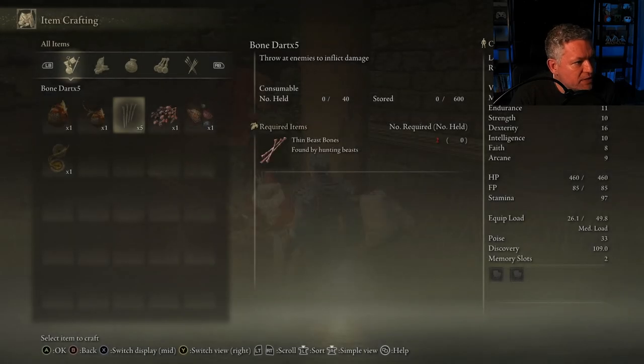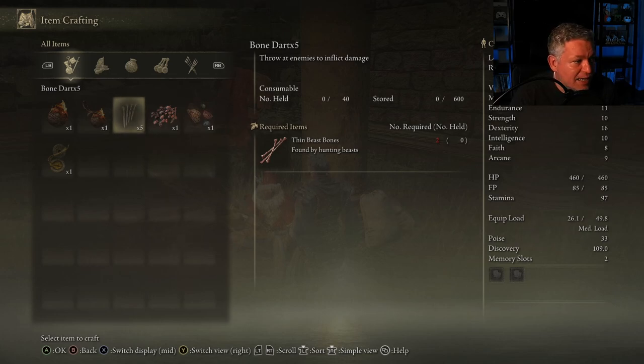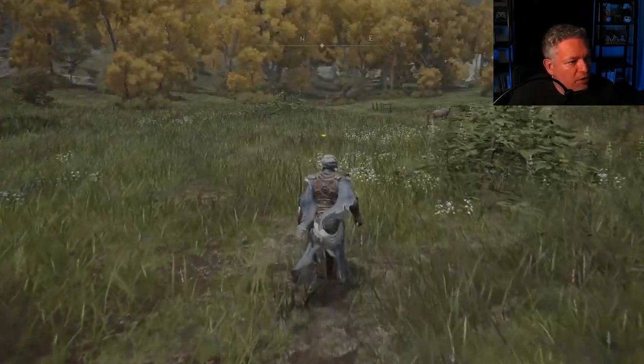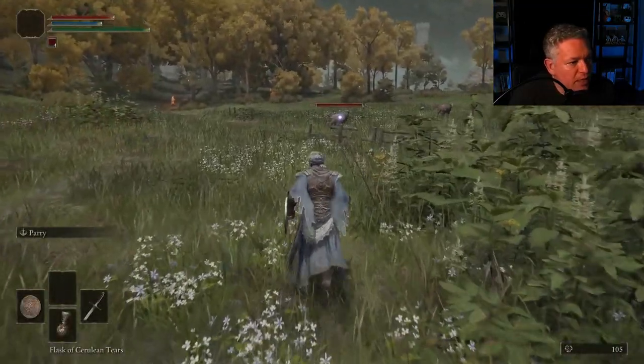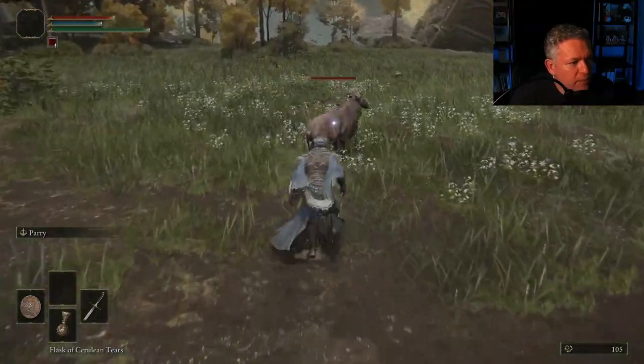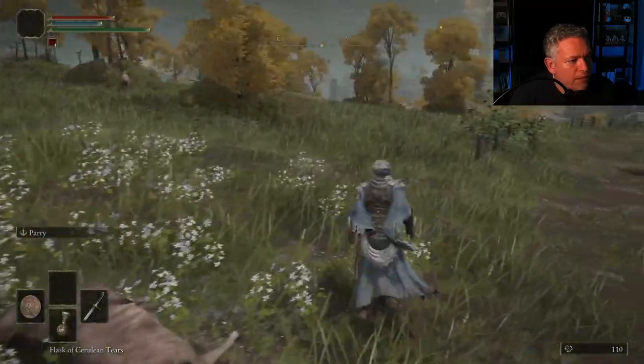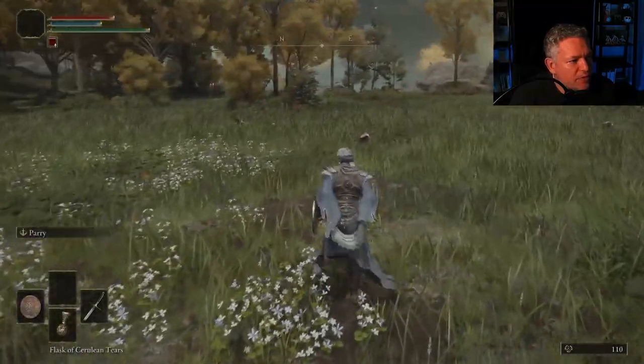One of the basic crafting options is bone darts, which require thin beast bones — that's why we want to go kill some livestock, so we can make our own bone darts. They're little projectiles for ranged attacks. Now we're going to wander around Limgrave. There are some animals over there, so I'll run toward them and hopefully kill them.